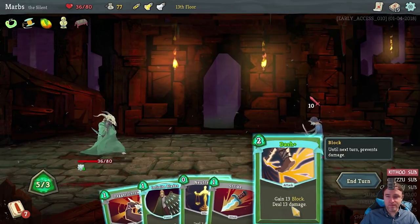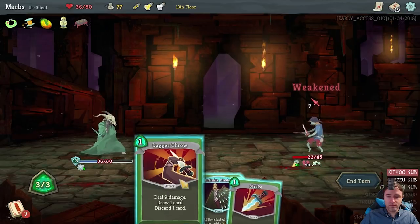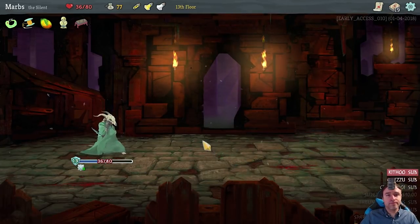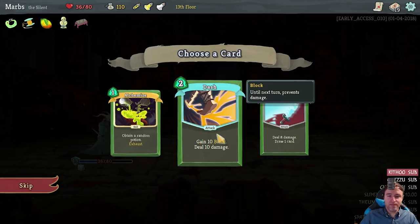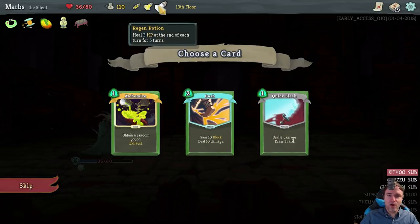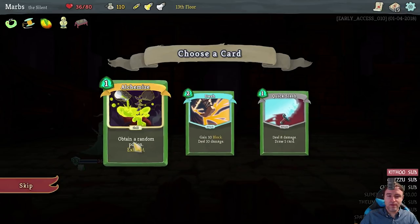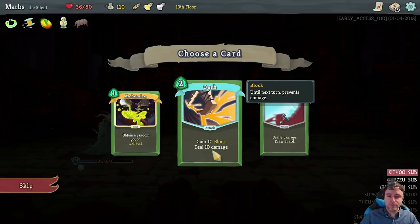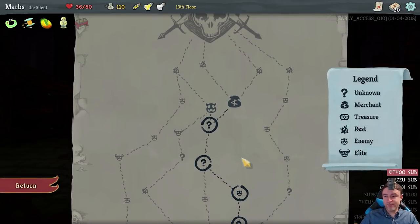We got our gold back and we can pick up a card. Alchemize: obtain a random potion — exhaust. Some of the potions are really useful. And we should probably use that regen potion at some point — like, now. I'll grab Alchemize though. I assume you can't carry more than three potions? I like this one — it's kind of an indirect heal.